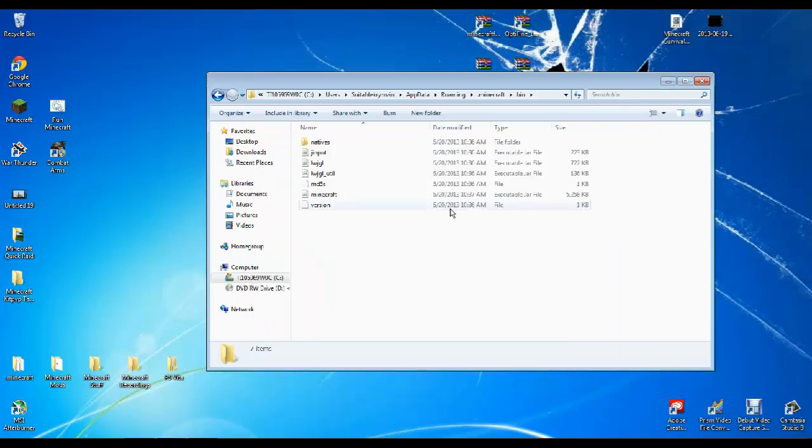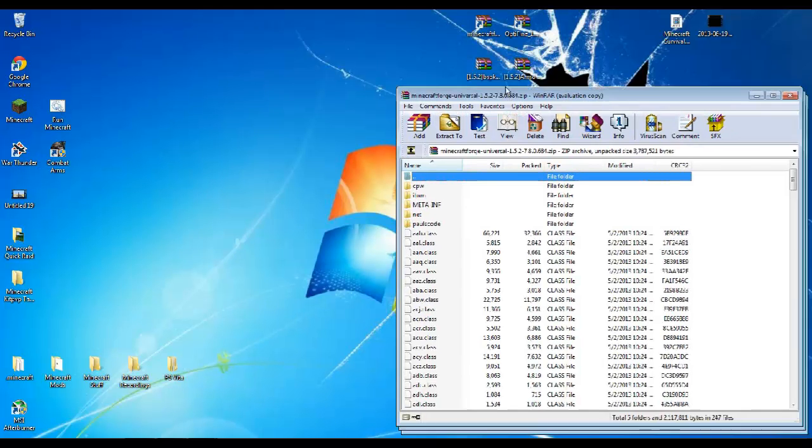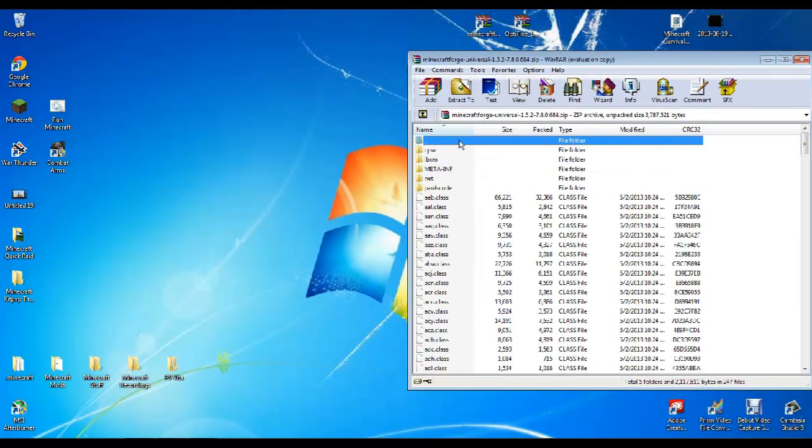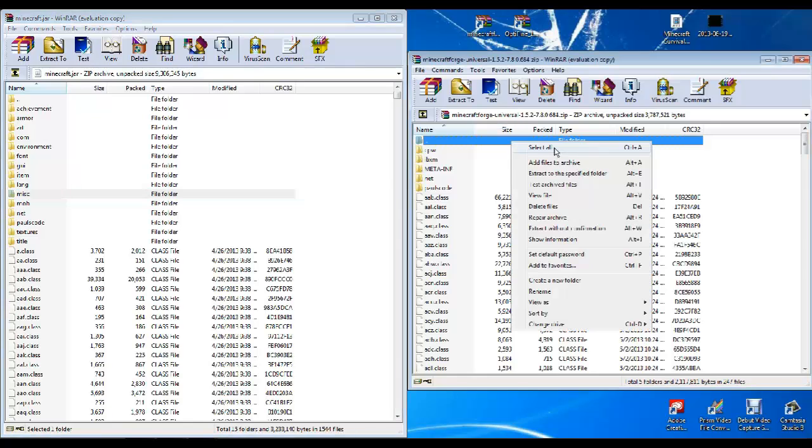Then minimize this. Minimize that. Open Minecraft Forge. There's a META-INF in the Minecraft Forge — leave it alone. It goes with Minecraft Forge.